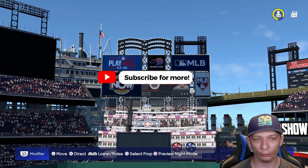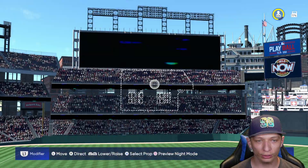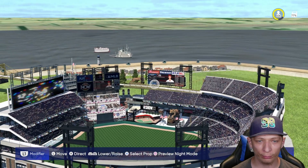You have a giant scoreboard in dead center. Left center has another cruise ship, and in left field you have a triple deck with a giant scoreboard right on top. Really nice scenery in the background with that bridge going through the stadium.